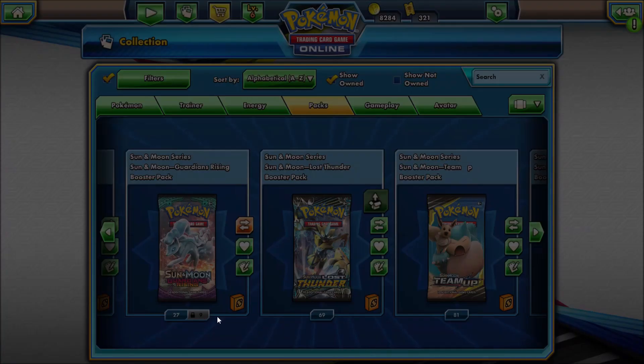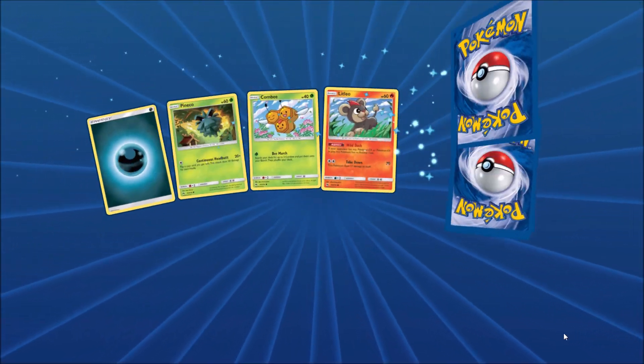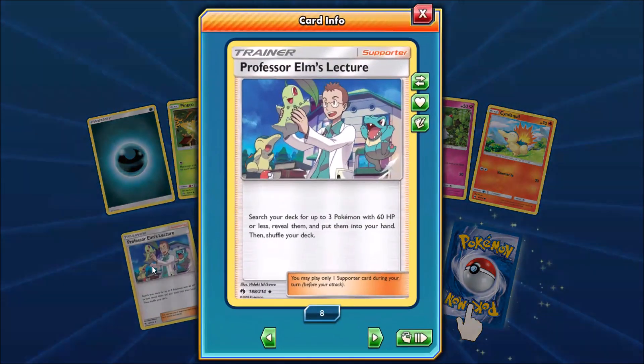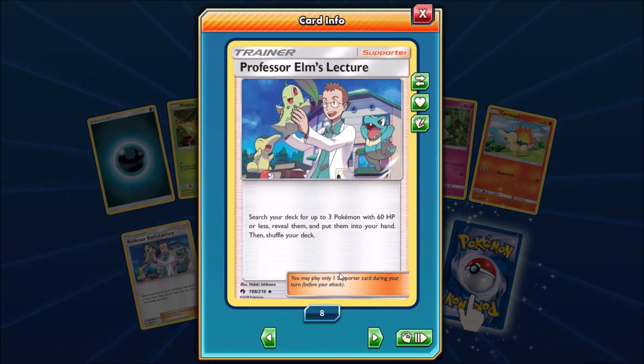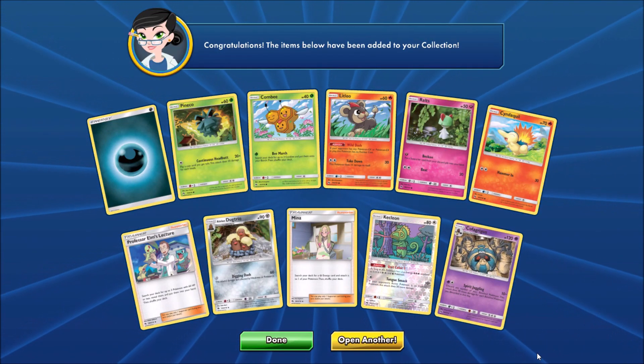Meloetta there. Adventure Bag is useful. Jirachi combined with a Escape Board, so that can go and get an Escape Board there — looking at Professor Elm's Lecture, a great way to get some of your basic Pokemon into your hand and onto your bench. And the final card here would be a Cofagrigus.